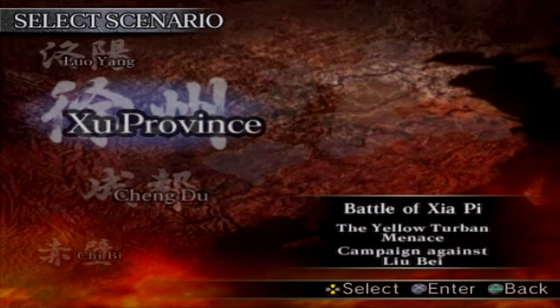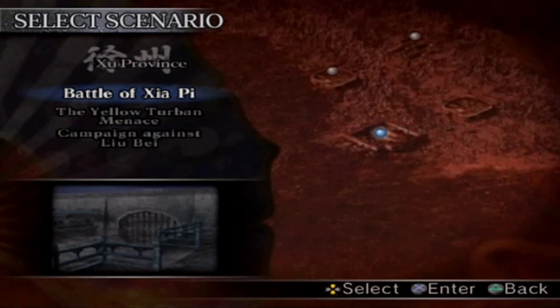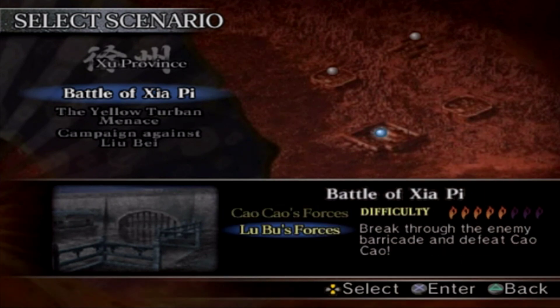Minna-san konnichiwa, Kiroi desu! What's up everyone, Kiroi desu. In this video I am going to be showing you how to get the unique item the Red Hair Saddle in Dynasty Warriors 4. The stage we get the item on is the Battle of Jiaping, and we are going to be playing on Lu Bu's forces. You have to do that to get the item, so I'll quickly go over how you get it. It's very easy to get.